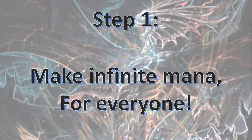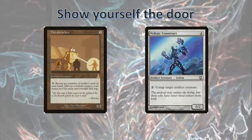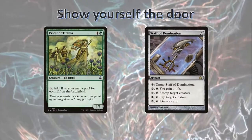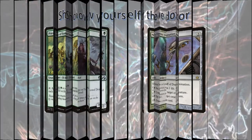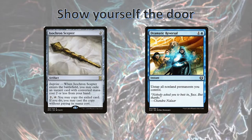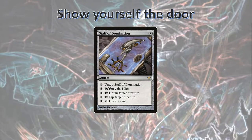Step 1: Make infinite mana for everyone! For this combo to work, we need to be able to draw our whole deck and have infinite mana for ourselves, so we'll take care of the mana first. There are many infinite mana combos in Commander, so here are just some of the easiest ones to slot into this deck. You could go for Metalworker and Voltaic Construct, Wirewood Channeler and Staff of Domination, Priest of Titania and Staff of Domination, Devoted Druid and Melira Sylvic Outcast, or even Isochron Scepter, Dramatic Reversal, and some Mana Rocks. I personally prefer the options that use Staff of Domination, since it has a very useful ability that we'll make use of very soon.